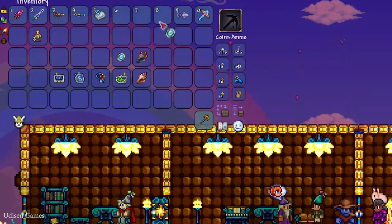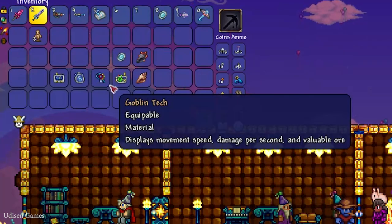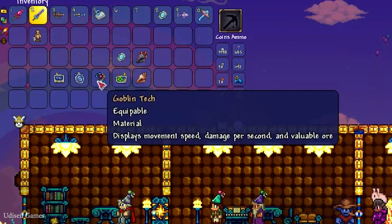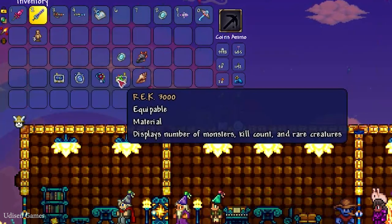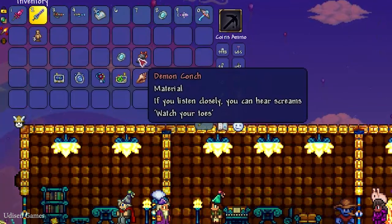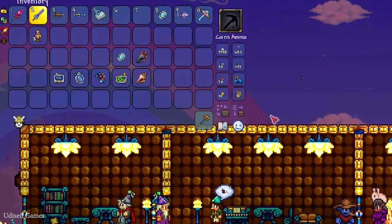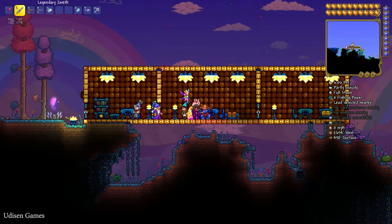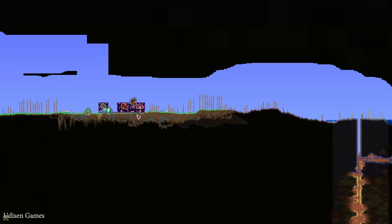Step number one: collect all these materials. I already showed how to obtain them in a previous video — it's a long story, believe me. The items are: GPS, Fish Finder, Goblin Tech, Wreck 3000, Magic Mirror or Ice Mirror, Demon Conch, and Magic Conch. I hope you wrote down that whole list.